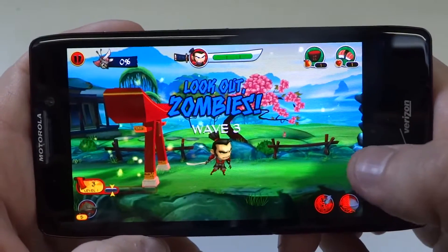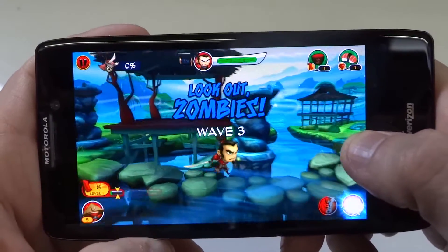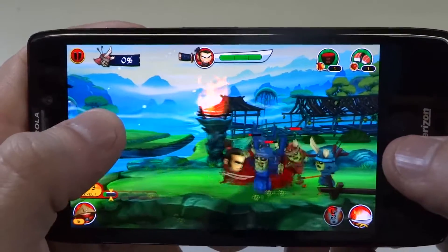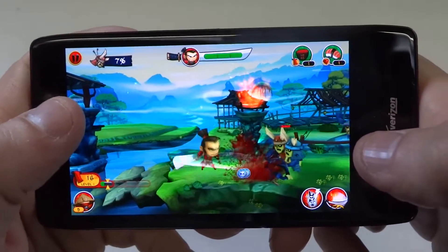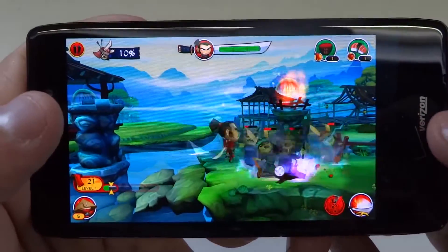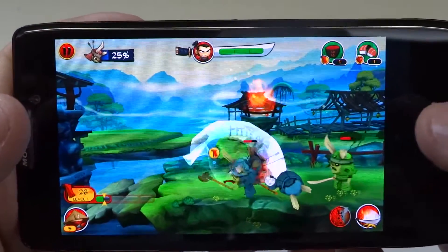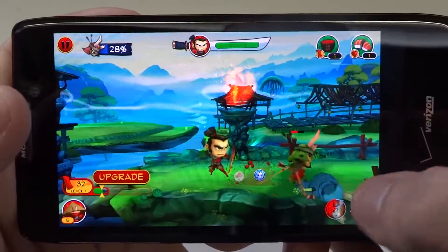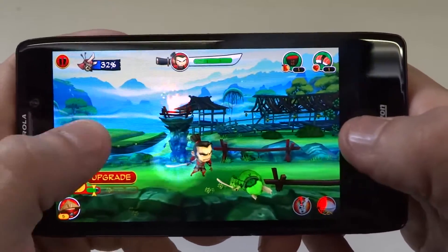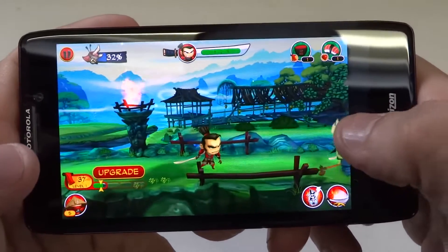Basically you move your character and you're trying to kill all the enemies in each level. You can use power-up moves on the bottom right over here. I'm going to use the lightning, and I've got a kick jump, and I've also got this bow that I've been using. You can also call for backup to come help you kill enemies, which is really cool.